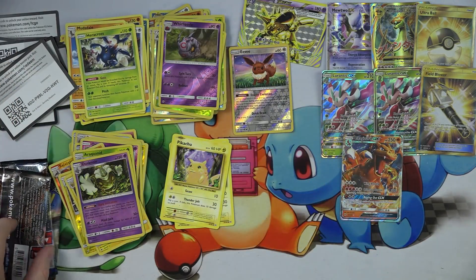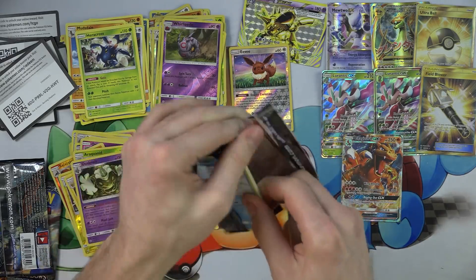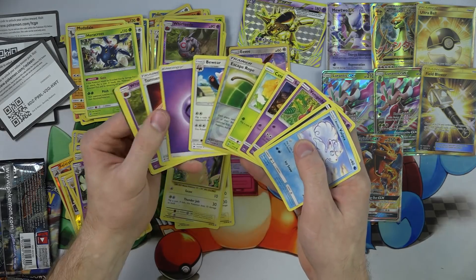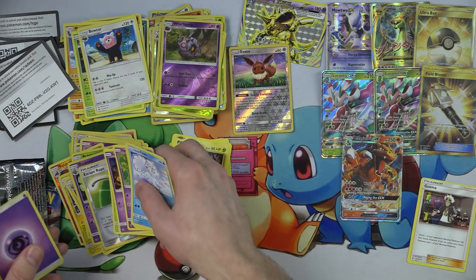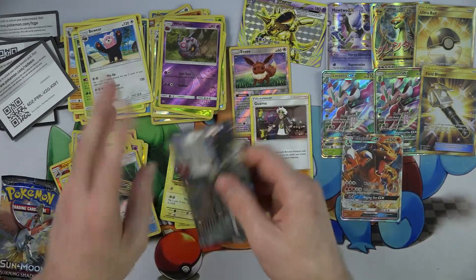There's another code — sorry to give you a code again. Whether they're exactly right or not, who knows. But I called Charizard and Ultra Ball. Guzma! There we go. Guzma. Bewear. Escape Rope. Guzma — you don't get a sleeve, you just get to hang out with Eevee.